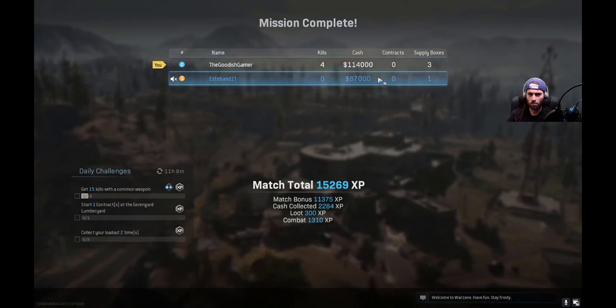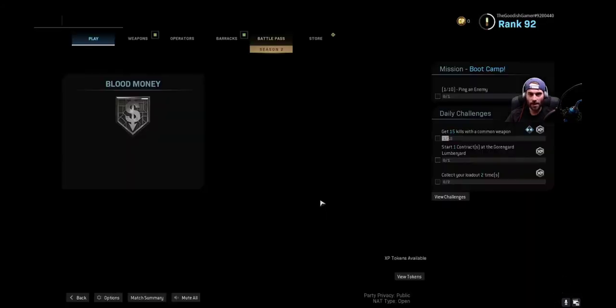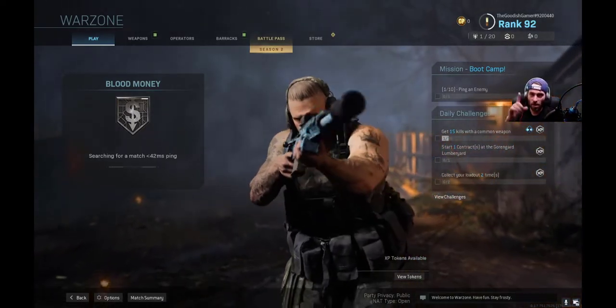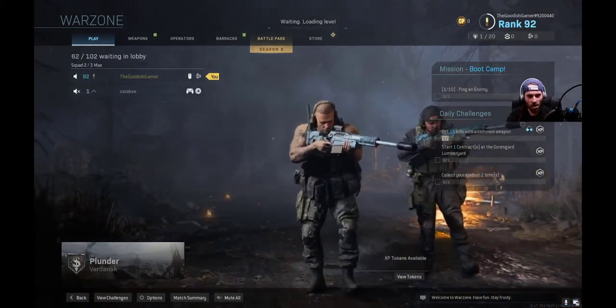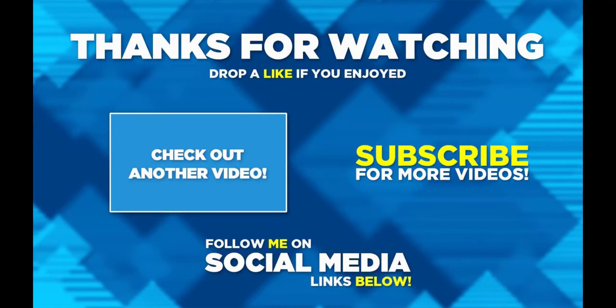Team cash: 202,000. I had like 15,000 at one time. We had another teammate — three supply boxes, four kills. Look at me go — like 12 deaths, but still not bad. That's it — amazing! You guys, thank you so much for coming to hang out with me today on this random Call of Duty video. I appreciate you guys so much. I will keep the regular content coming on Thursdays and Fridays. If you're new, if you liked the video, leave a thumbs up and don't forget to subscribe. This is the Goodish Gamer signing off.